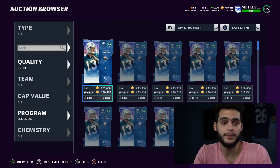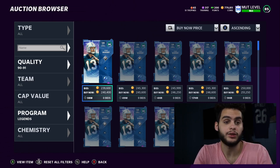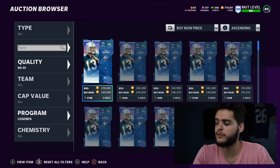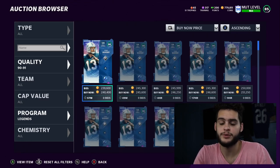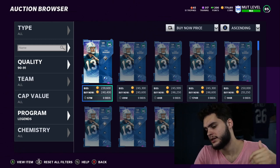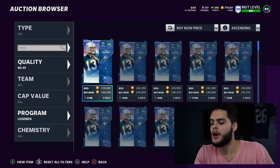Most days it's going to be the 89s and the 90s at the right moment giving you the best value. Dan Marino and Richard Seymour fluctuate all day - you'll find them for 220k, then 260k. You want to get Marino in the 220-230k range for the best value; at 240k he's tied with the rest. Sunday isn't always the best day to buy training, but I'm making this video today to give you updated values.